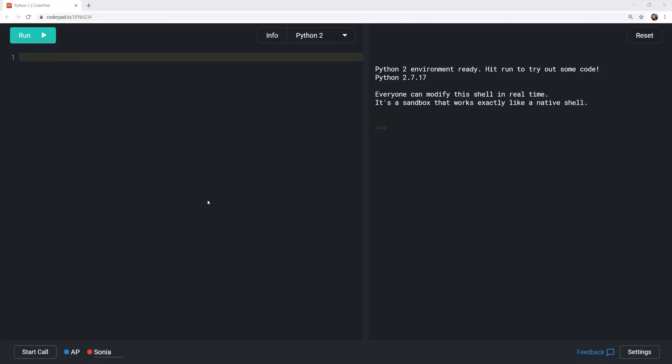The facilitator asks whether to share their screen for the code pad. Everyone confirms they can see the screen. The problem to solve today is introduced as a blackjack game.